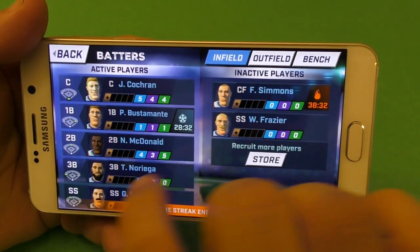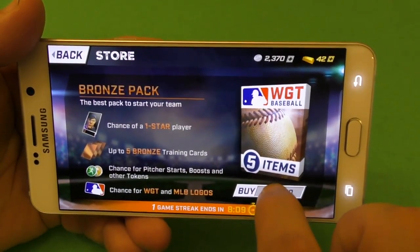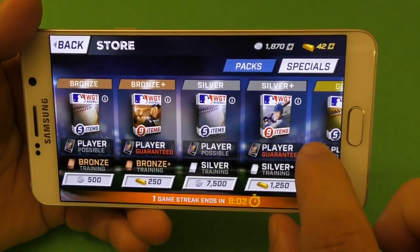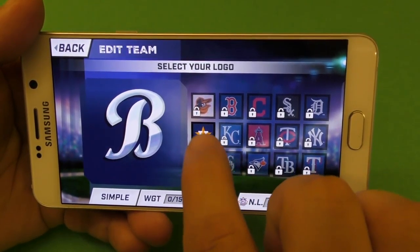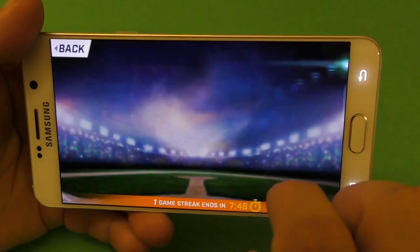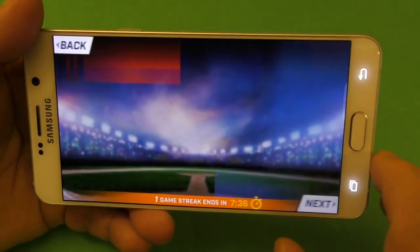With the coins you earn while you play, you can buy new cards and new packs. Let's go buy one for the purpose of the video. Oh look at this — I got a team logo! No way. Let's go edit team, change logo. There you go, we got a team logo — nice. Did we change the logo? Save. There you have it. Awesome.